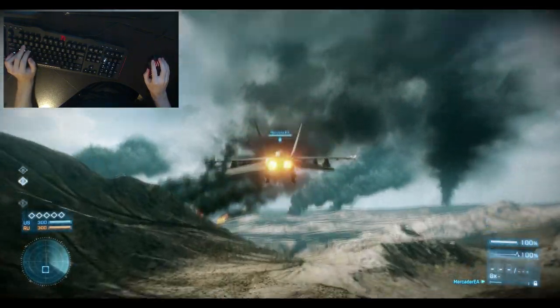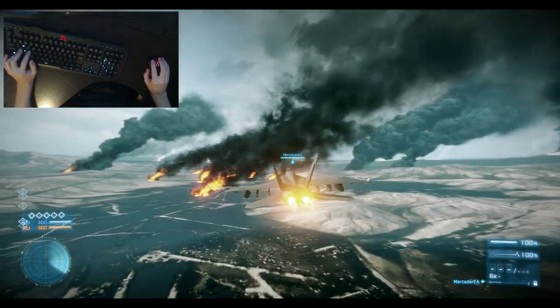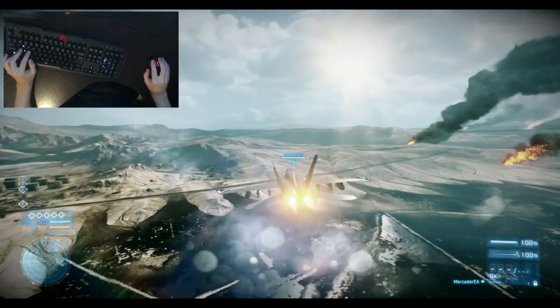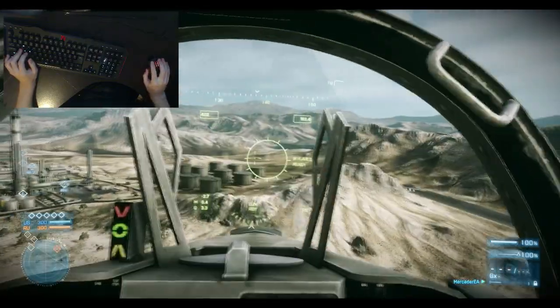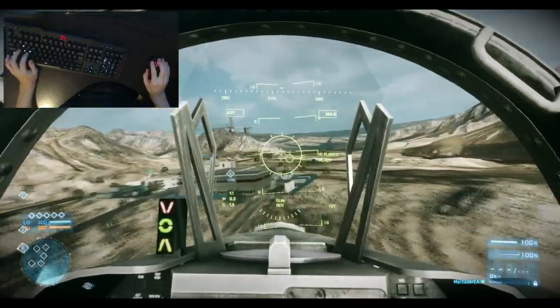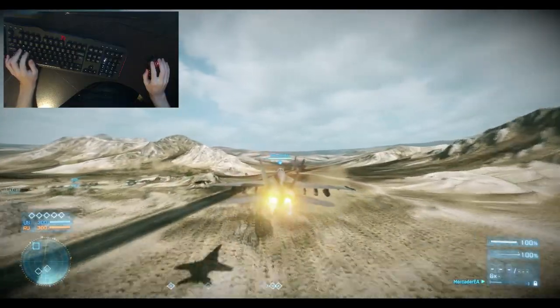We're off the ground just like that. Now to turn, you can make minor adjustments using A and D, but it also distorts your aim. If I go to the cockpit, you can see that the actual aiming dot is away from the crosshair. So it doesn't work as well, which is why you need to use the actual proper turning.